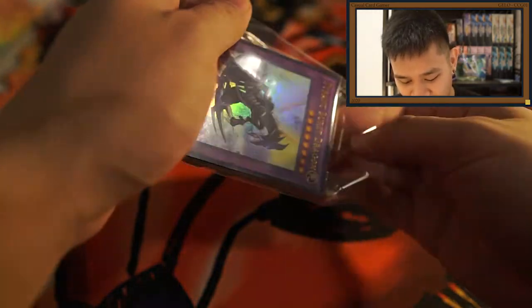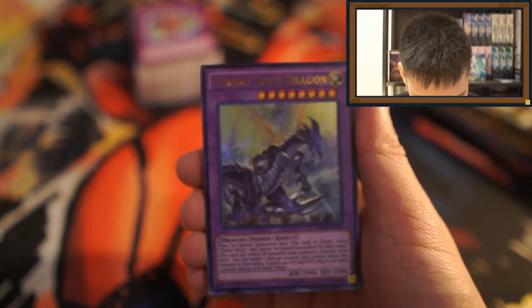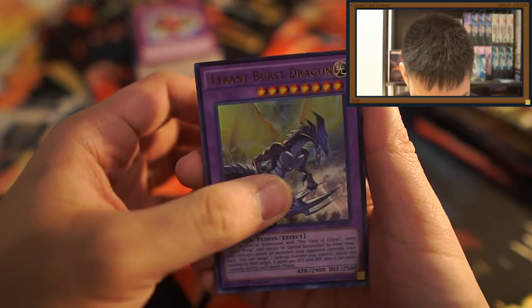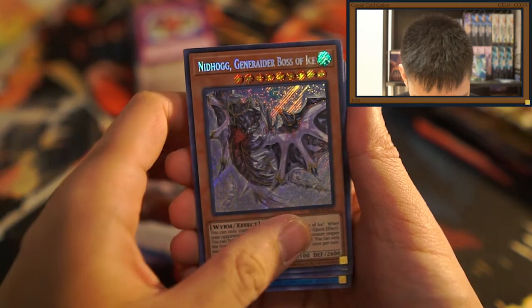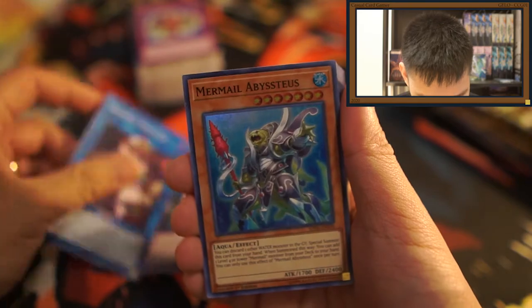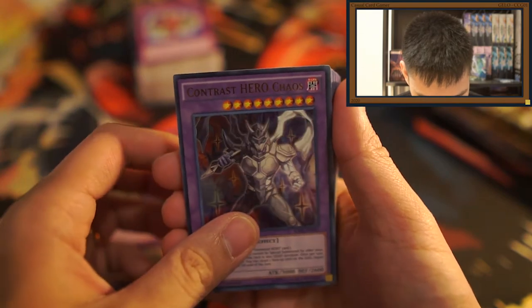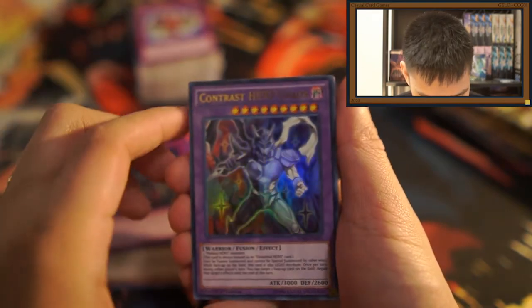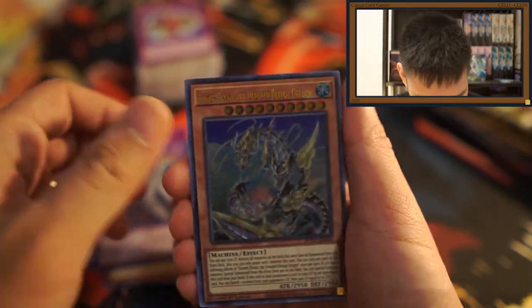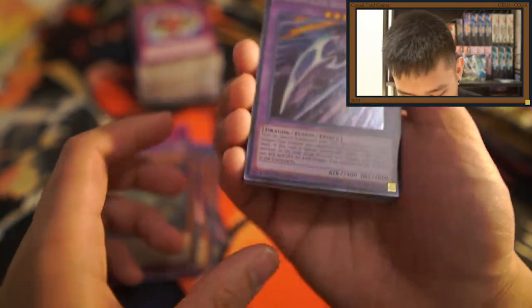Let's go straight into the foils first. We start with a Tyrant Burst Dragon — this is from Dragons of Legend 3. Then we have Ancient Gear Ballista, Need Hog Generator, Boss of Ice, Magma Neos, Magician, Mermail Abystius, Urgent Ritual Arts, Contrast Hero Chaos — I don't use him but I really want to try.